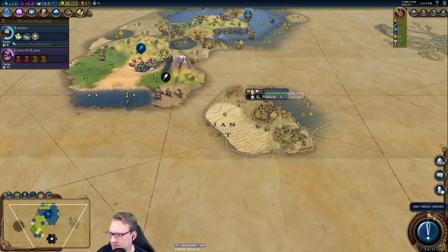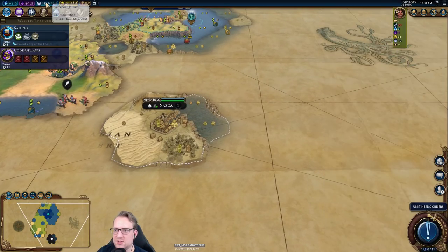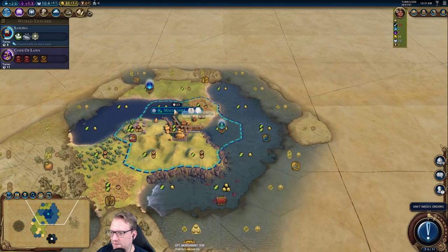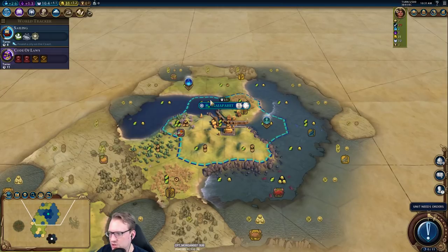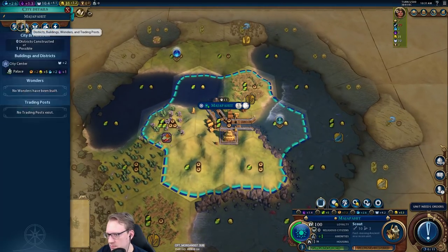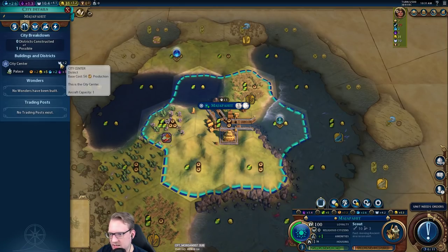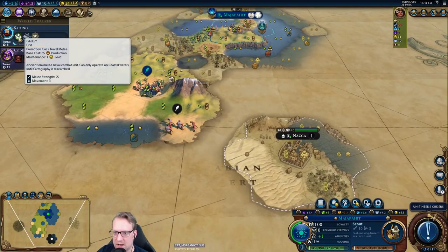Oh, speaking of flat desert — Nazca! And we're a first meet there — cool. So we have four faith per turn already. We're already getting two from our city center — plus two right there from our ability — and then we get two more now. So we actually have four faith per turn already. We could even look at maybe faith-buying that galley — that would save us some stuff in our production queue.